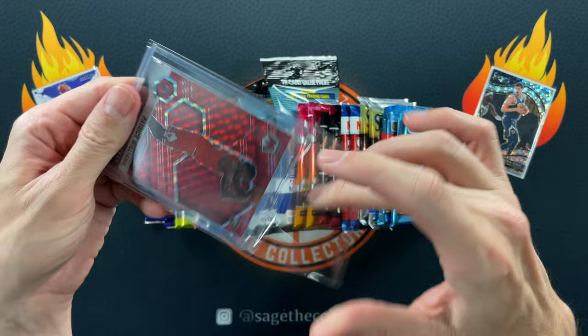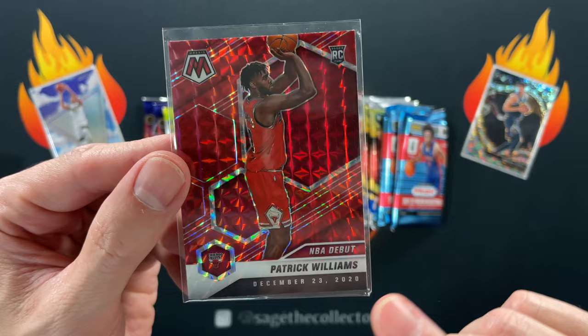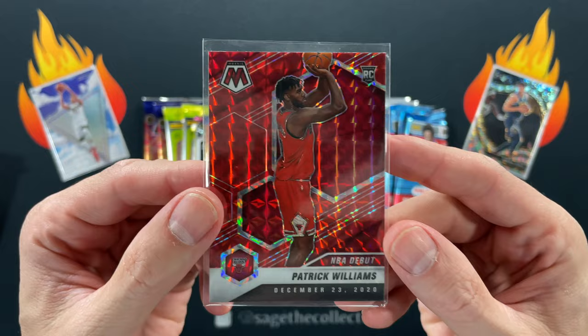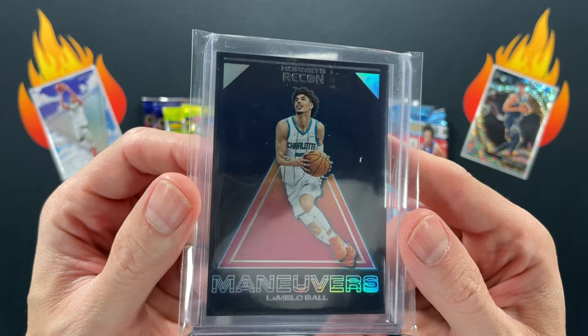Next envelope — it's red, it's a bowl, and it is stuck in that sleeve, but there you go: P. Williams red Mosaic. I don't think I had a debut red yet, so I finally bit the bullet and paid — probably like three or four bucks for it, which is maybe a little over what it's worth. But I'm feeling good about this season with the Bulls and P. Will is going to be part of that, so I'm not too disappointed paying up for that.